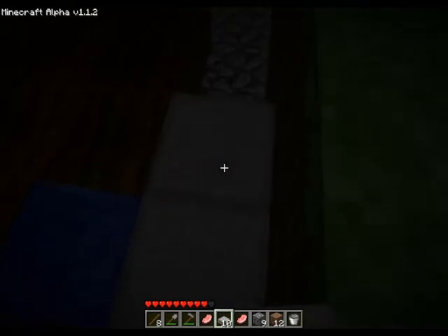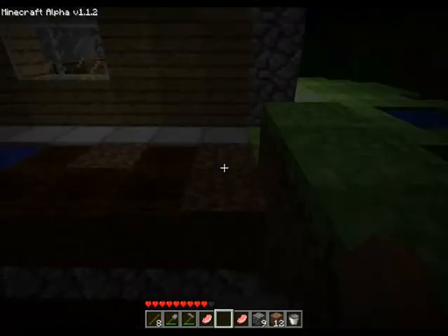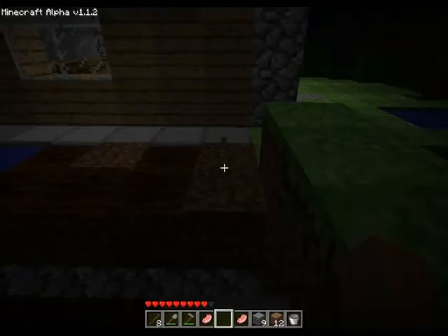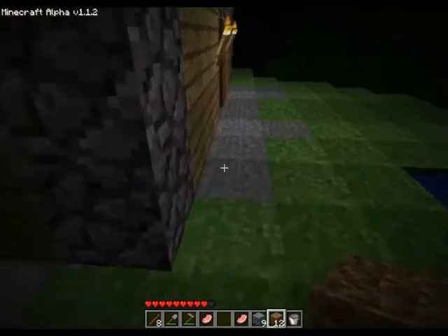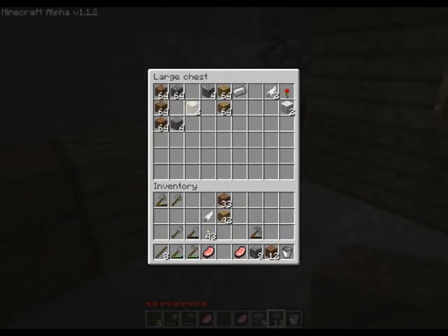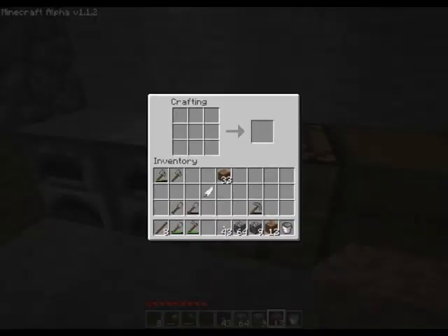Okay, once again I have to excuse me. So I need to make some more of those half steps obviously. It's a good thing I carved out so much stone — oh, it wasn't so much stone actually, I thought I had more. Now where's my torches? There's my torches. So now I can make just a few more of those half step thingies.